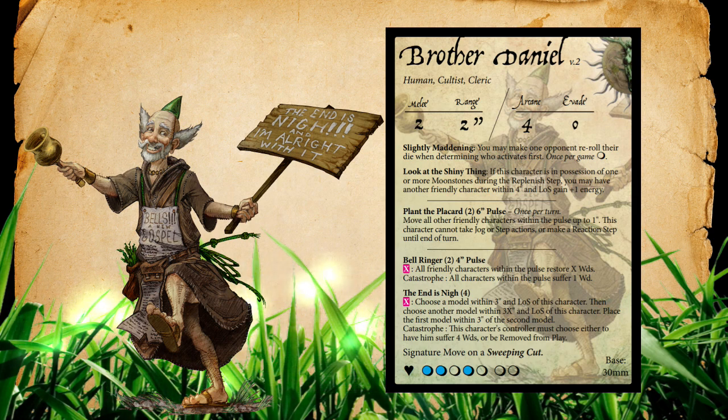The first arcane ability Brother Daniel has is called Bell Ringer. It costs two energy, is a four-inch pulse, and goes off on a pink of any color. All friendly characters within the pulse restore X wounds, and the catastrophe is all characters within the pulse suffer one wound. I think this puts him into a bucket that's very good for enabling a catastrophe-style build that Leshevold has available. If your characters are suffering catastrophes and taking wounds, being able to restore wounds across your whole troop via pulse is really great — and it also deals damage to opponents caught in that four-inch bubble.